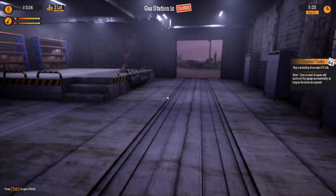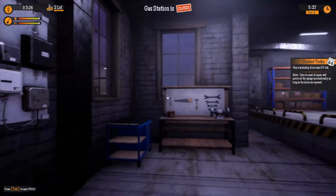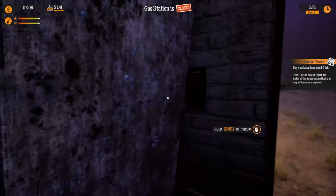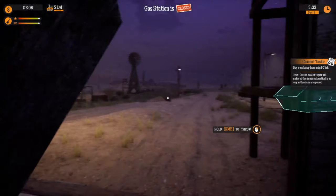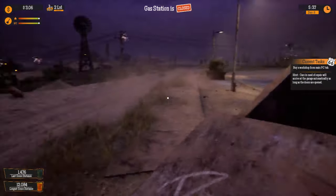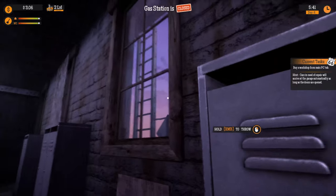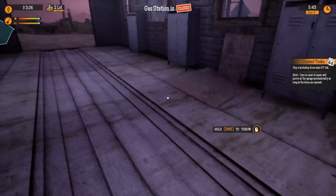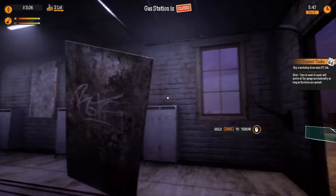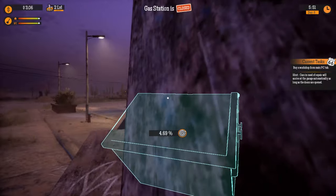Welcome back to Gas Station Simulator. Last we left off, we were getting ready to pull all the window coverings off this warehouse. Let's go do that, get some light in the building. Hopefully it doesn't invite... oh, there's a staircase right out there. That goes up to the roof. We'll have to go check that out.